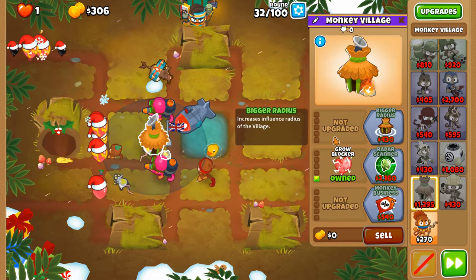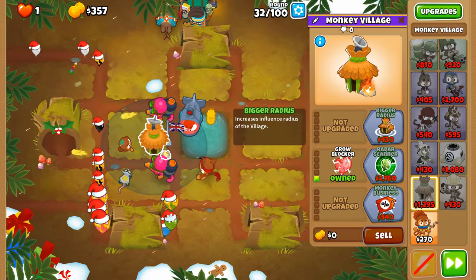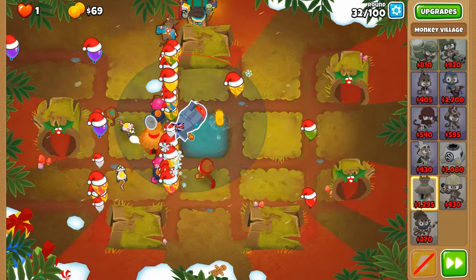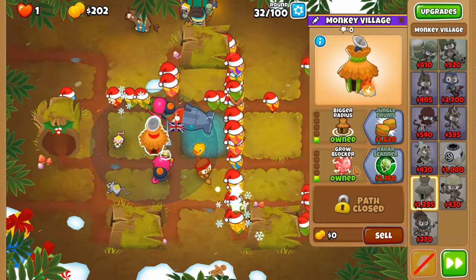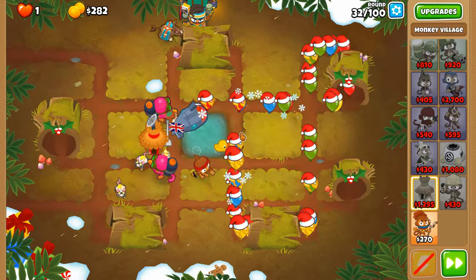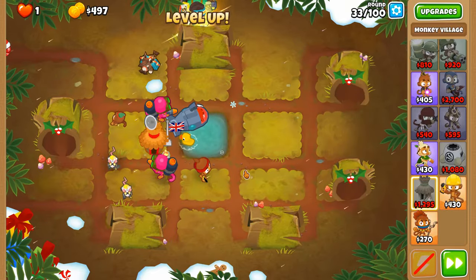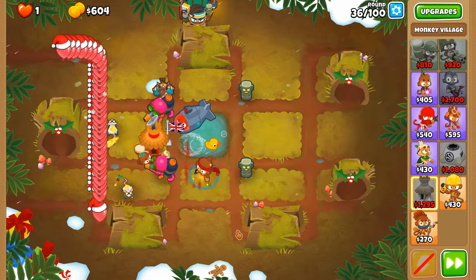Finally got the trick of this round. Regrow balloons — you just keep multiplying. So two of these and eventually a grow blocker here, which is exactly what I needed to get through round 31. I need these creepy idols for this particular round — they were honestly always getting to the end of the track.